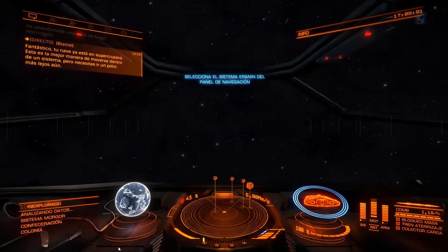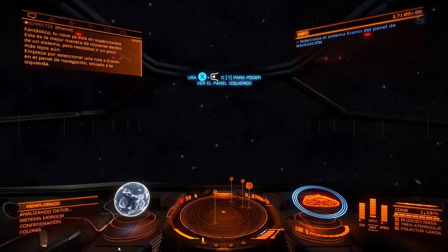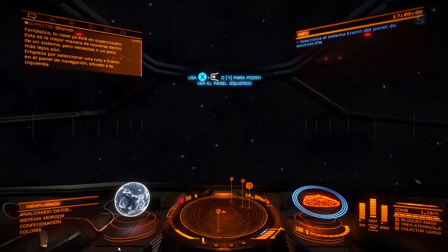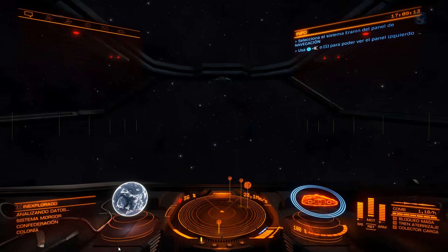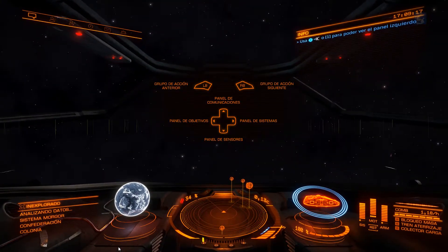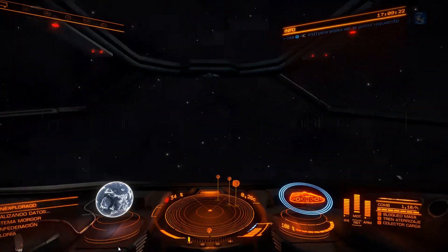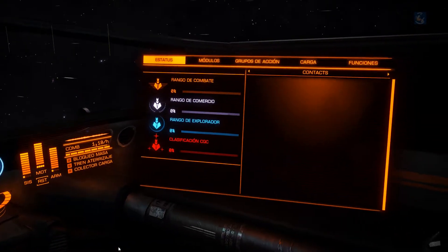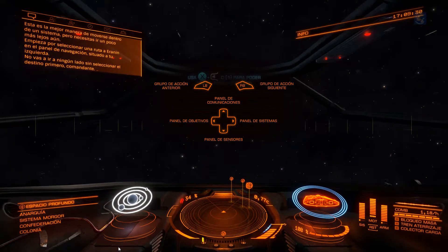This is the best way to hop around a system, but you need to go a little bit further afield. Start by plotting a route for Iranon on your left-hand nav panel. You won't get anywhere without punching in a destination first, Commander.